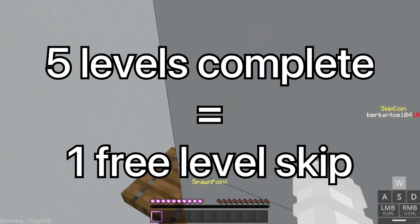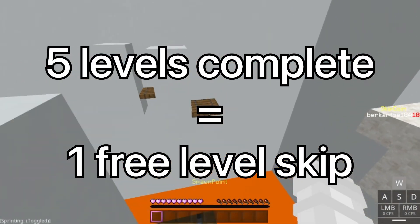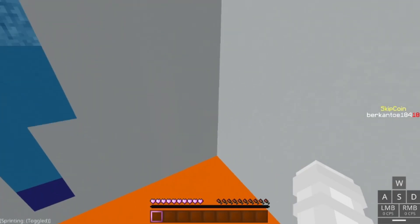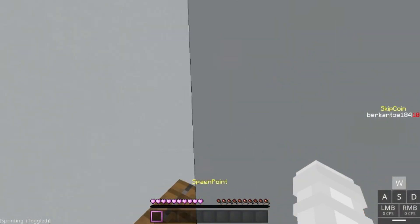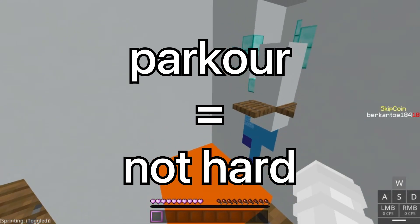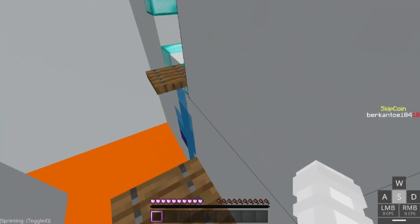So every time you complete five levels, you'll be able to skip one level. Also, you'll start off with five skip coins in the beginning, so you can skip one level as a starter. But don't worry, this parkour isn't the hardest, because there are only a few levels that are harder to do or difficult to understand.